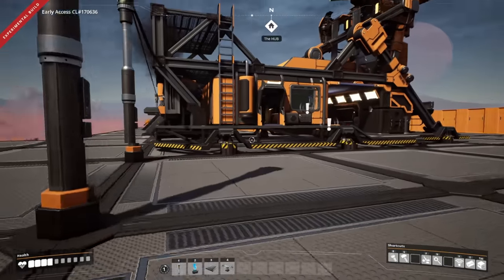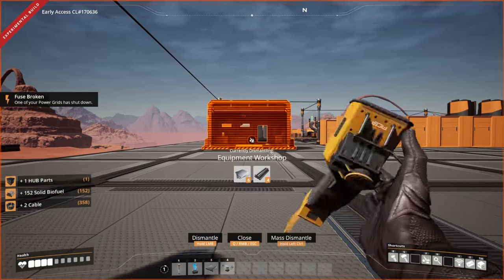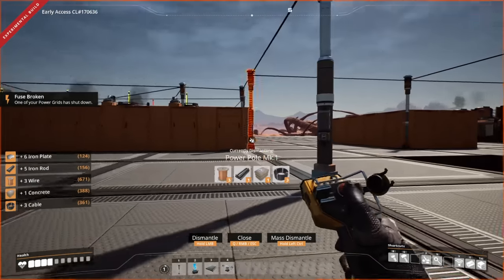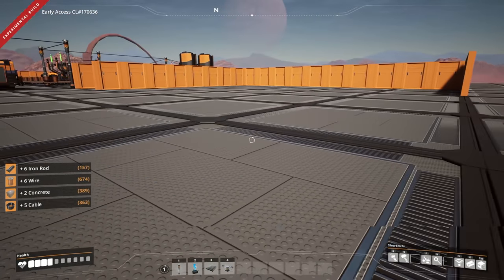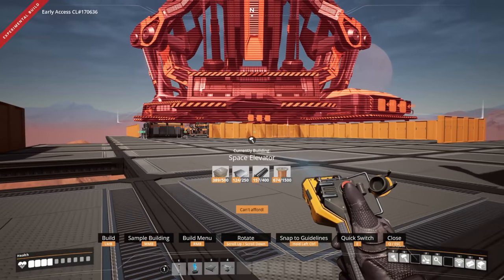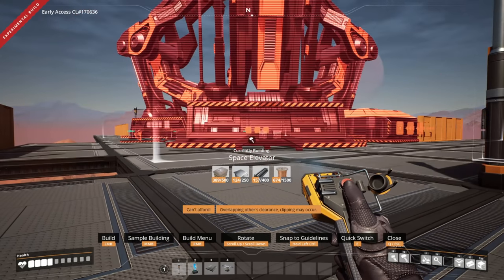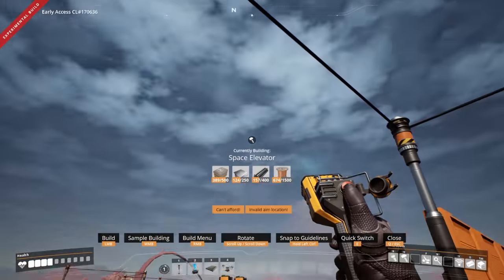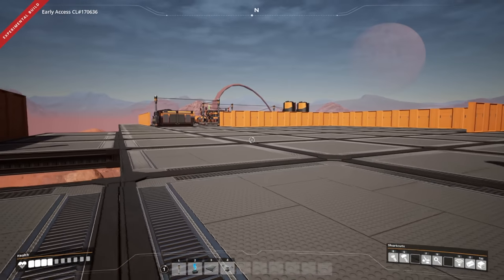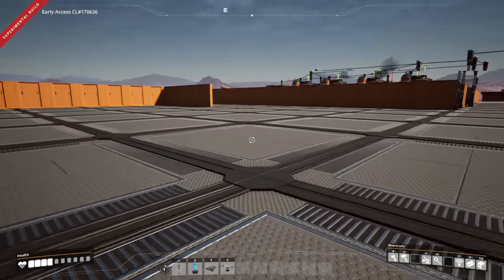The reason I want to do this is because this is going to become the focal point of our base. Let's go ahead and remove this — I believe it's a seven by seven area. So can we squeeze it in here anywhere? I have a name for the factory, but I don't want to say anything yet. I want to get this going.